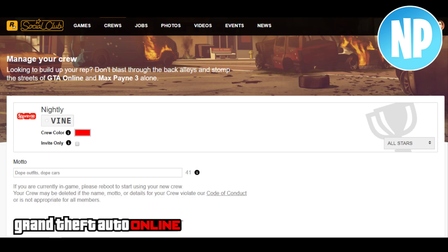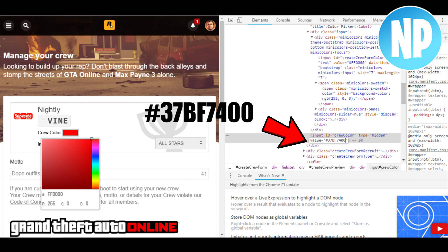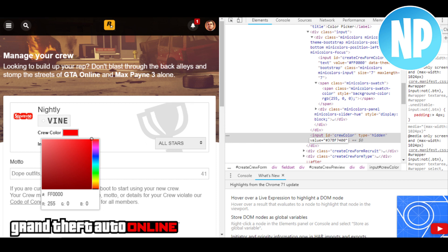So without further ado let's get straight into it. The first thing to do is open up the Rockstar Social Club. Next you want to go ahead and edit your crew. Now right-click on the box with the color in it and select Inspect. Now you'll be in the Inspect tab — from here click on this box and change the hex code. Once you have changed the hex code, back out of the Inspect tab.